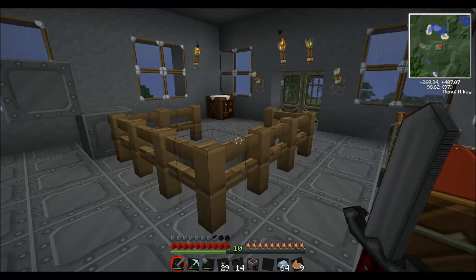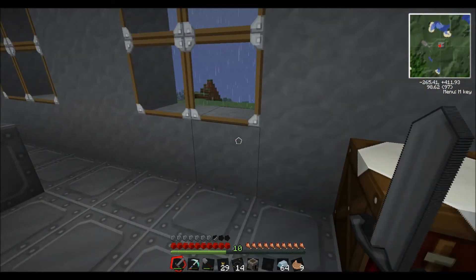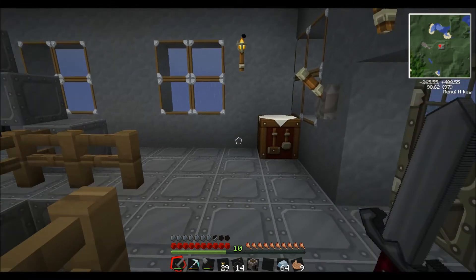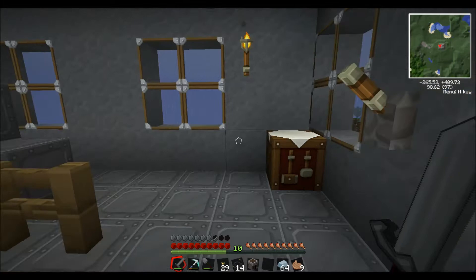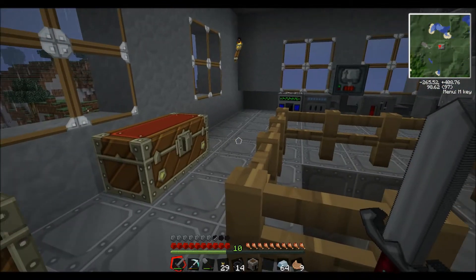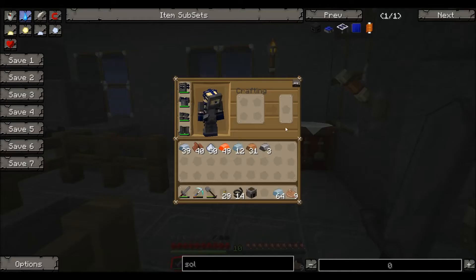I thought in this episode I will show you guys how to create a solar panel. And no doubt by the time I'm finished building it, it will be dark and I won't know if it's working until it's daytime. We do need a lot of materials for a solar panel, but I believe I've got them all. It's not going to be a normal solar panel — it's going to be one of the advanced solar generators.